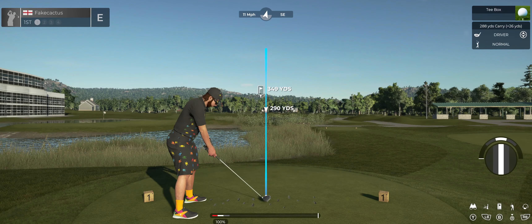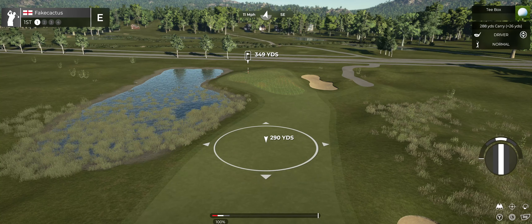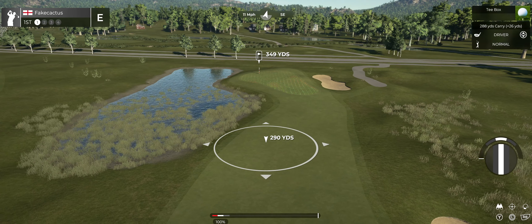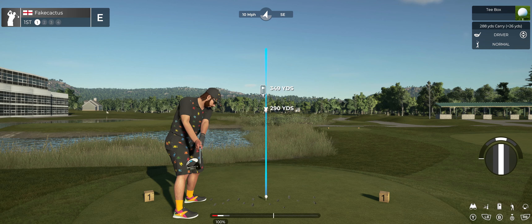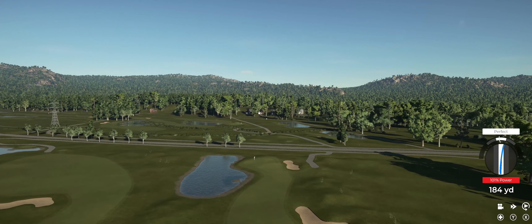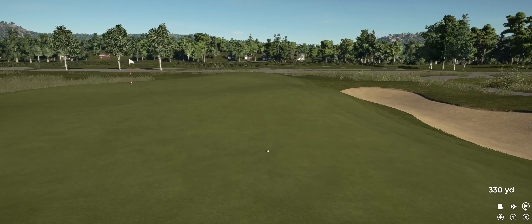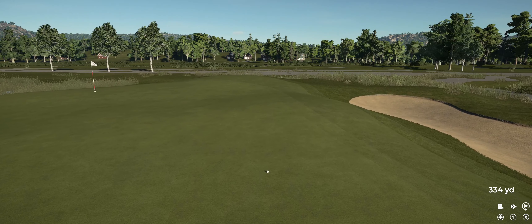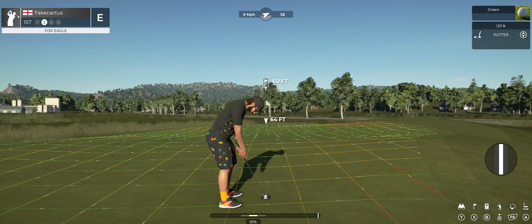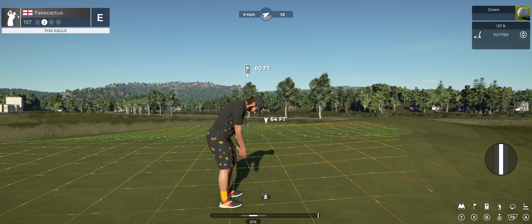Hello there and welcome to PGA TOUR 2K21. We are starting out today with a par 4 first hole. Let's crack into it. Look at you driving this green — fantastic work. Putting for eagle. Here's your eagle putt. What do you think?